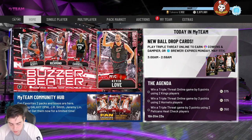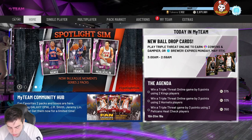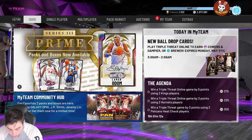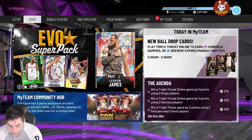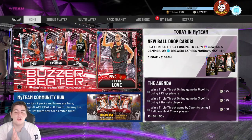Last but not least, we got Cory Brewer. Cory Brewer is always a really good budget card. 95 overall, 93 three-point shot, 80 mid-range, 95 driving dunk, 95 perimeter defense, 97 steal. He has 24 hall of fame badges for a free diamond — hall of fame quick draw, gold range extender, hall of fame clamp. So yeah, those are the cards.